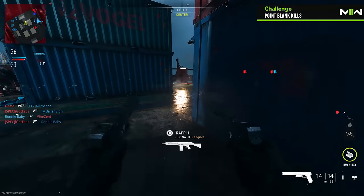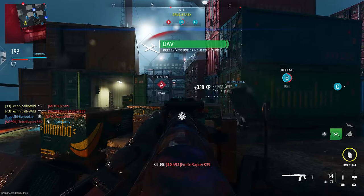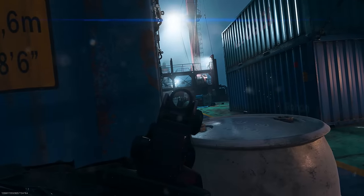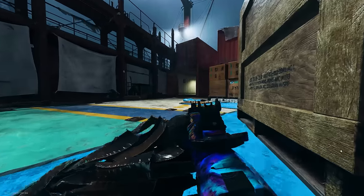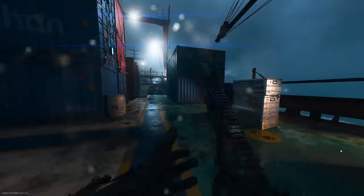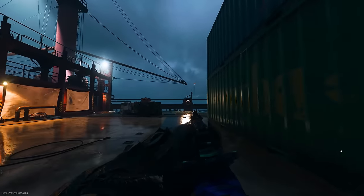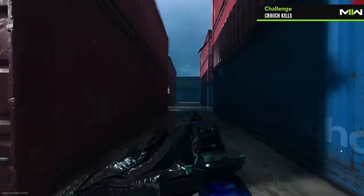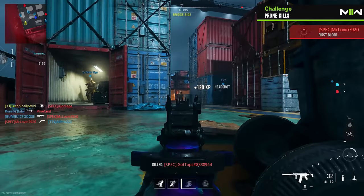This will happen very frequently while rushing through enemy spawns or the middle of the map. The three camo challenges you won't be able to avoid that require a specific action are prone, crouch, and mounted kills. This map makes these a little bit difficult since of how fast-paced and small it is. However, in each of the four corners of the map, there is some form of debris or cover you can use to your advantage.